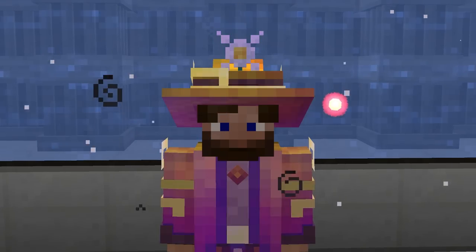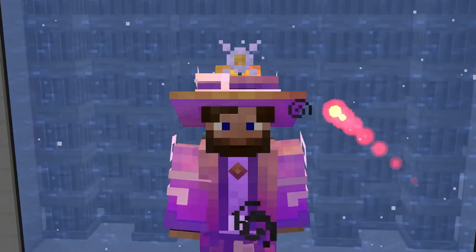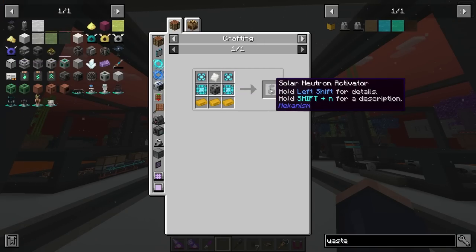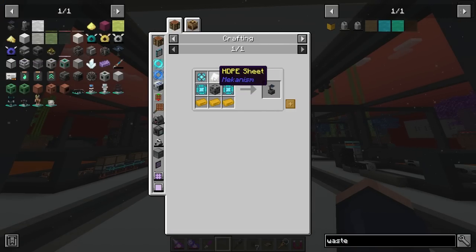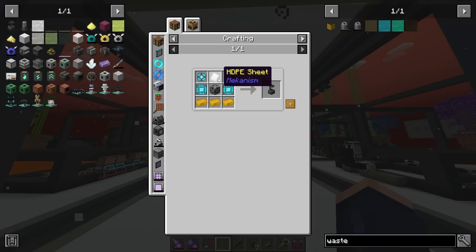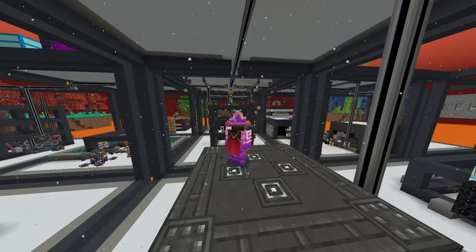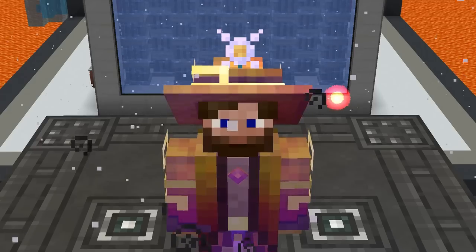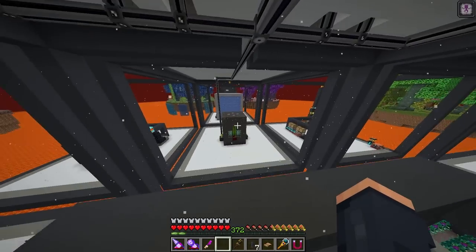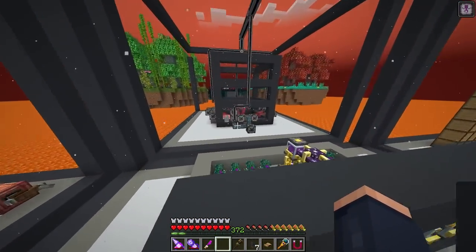Do not blow up your base because it's super preventable. We have it all set up, but I can't turn it on just yet because next episode we're going to have to set up the solar neutron activator. We'll need HDPE sheets, which is normally a process I would have set up early on when making a gas burning generator. We also need to produce ethylene. But once we have all of that, we will have ourselves a reactor up and running and it's going to start producing a ton of waste for us.